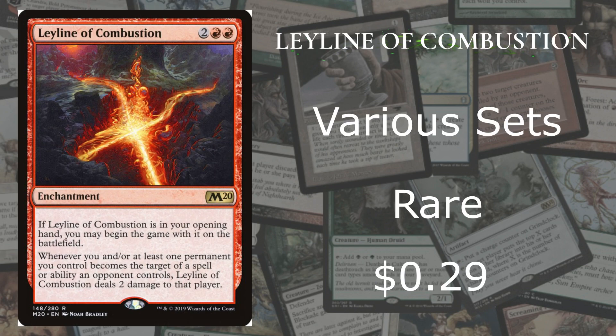At number 4 we got Leyline of Combustion from various sets — it's a rare going for roughly $0.29. I feel like it should be worth a lot more because I am a fan of its ability. This Leyline can be put into play if it's in your hand at the beginning of the game. It says whenever you or at least one permanent you control becomes the target of a spell or ability an opponent controls, it does 2 damage to that player.